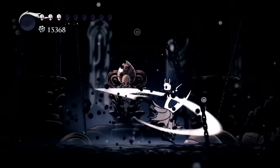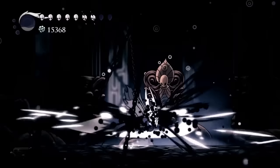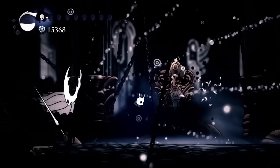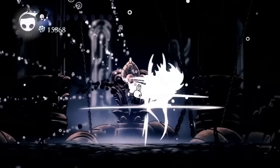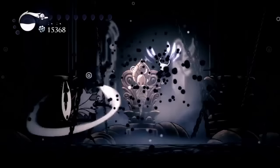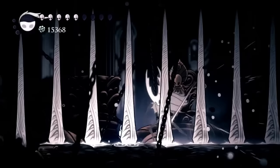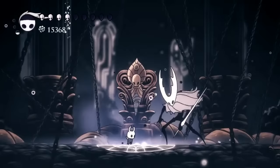The second attack is the Triple Slash. The Pier Vessel will swing their nail three times. Each swing of the nail moves the Pier Vessel forward, covering about 33% of the area in total. The swings are so wide that they can damage the knight even if they are behind the Pier Vessel. You can use your Shade Cloak to get through the Triple Slash attack, but you don't want to leave yourself open to another attack. Whenever possible, just jump and down pogo on this one.